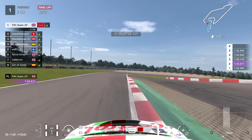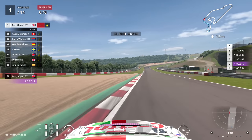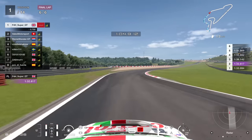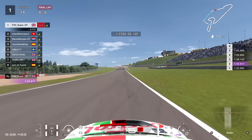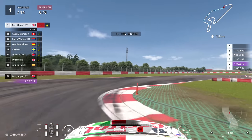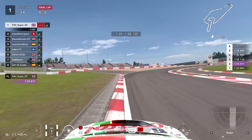Through the left of turn six, into the right of seven, onto the back straight - crucial corner this one. Down the straight we go. It looks like I've pulled enough of a gap here, and he's not going to be close enough - seven tenths of a second. So quite a good final lap, I can kind of rest easy. I still need to take the chicane quite quickly otherwise he's going to have a chance into the final corner. And as we go through it, it's done nice and safe. Towards the final corner we go.